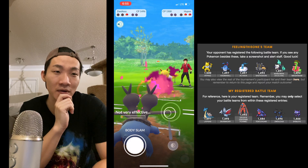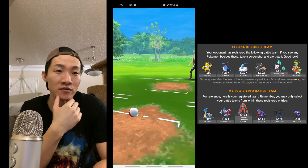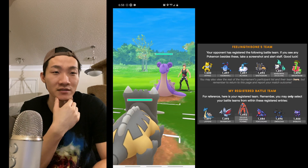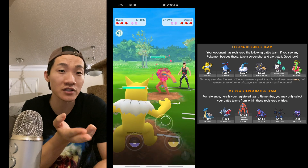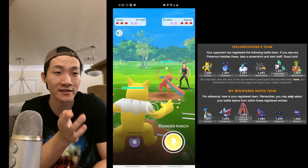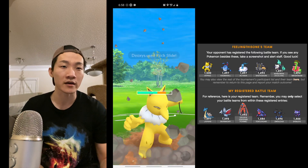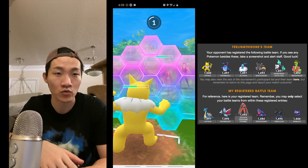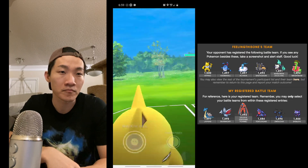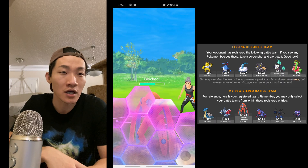Maybe if I'd gotten to the Body Slam. The main reason I didn't use it earlier is because I knew he still had Bastiodon in the back and needed to take it out with a charge move. This section is from Fieling's vantage point — I asked him to send me the footage because my game crashed at the very end of the match. It ended up not being consequential to the outcome, but the footage ends before the match fully concludes.